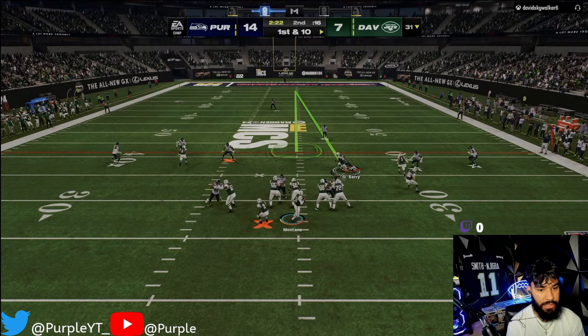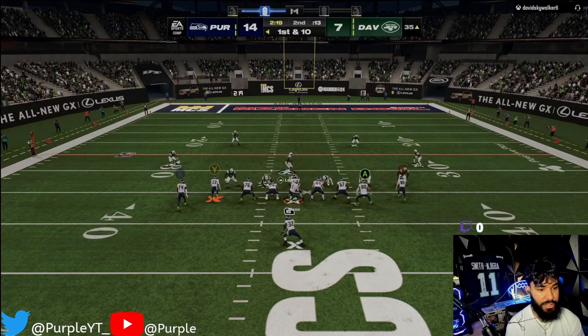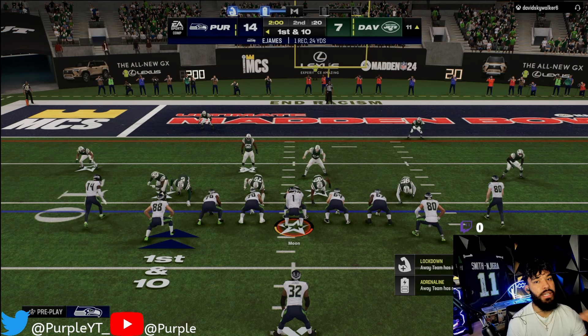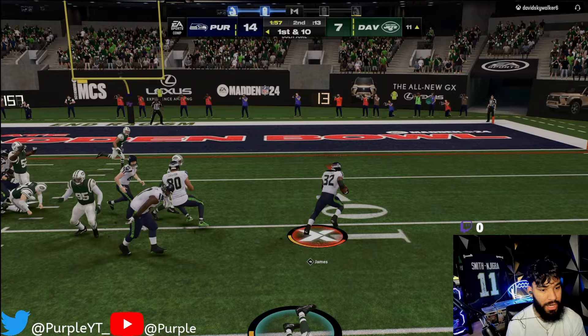First and ten - let's get a stop. I'm trying to get Edgerin the ball one more time and get a passing touchdown with him. He's feeling himself - we're gonna press, shade over the top, and QB contain because he's been scrambling. You can't run the same play twice in a row on me. I'm trying to get Edgerin involved in the passing game - let me motion him out. I remember last year when I did this type of gameplay with Edgerin he was cooking on these routes.